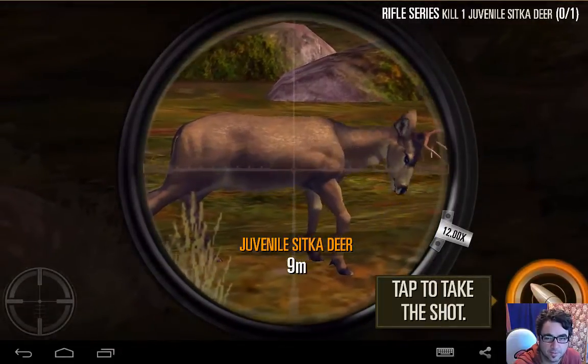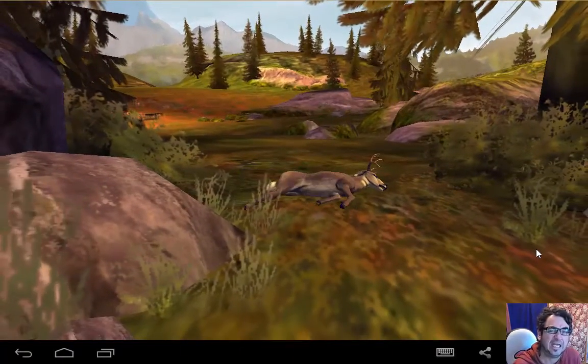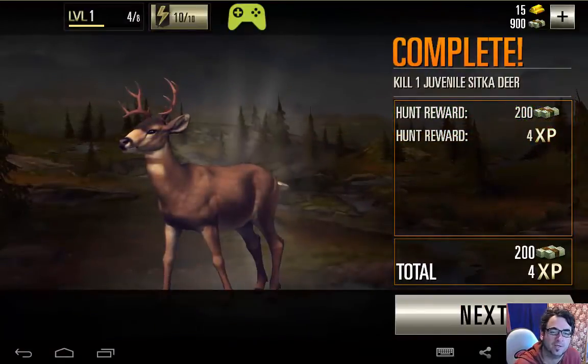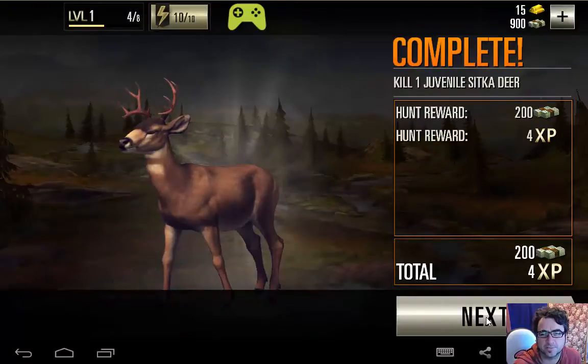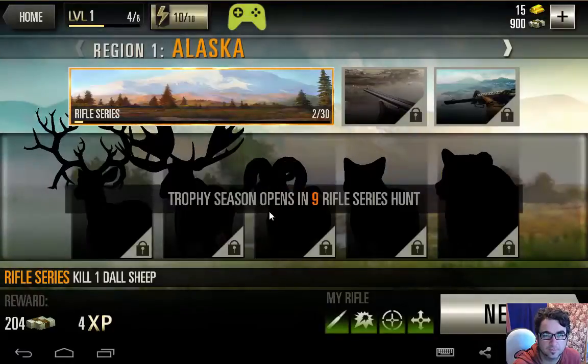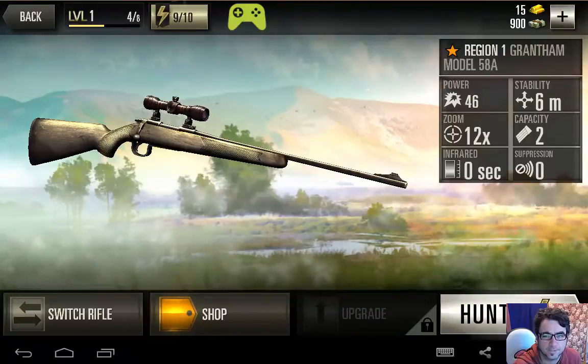Alright, here we go. I want to play as the deer and shoot the hunter — or like ram him. That'd be cool. Alright, I've done the first level. Let's go.